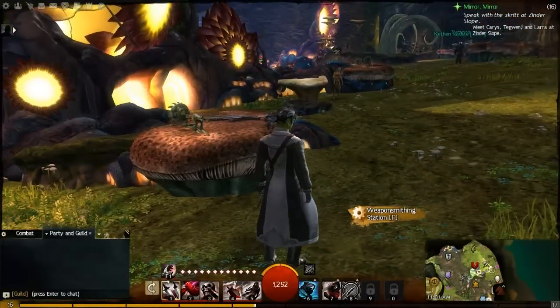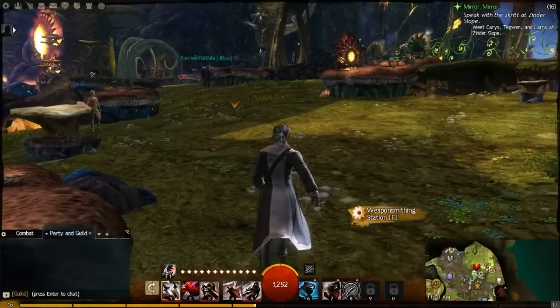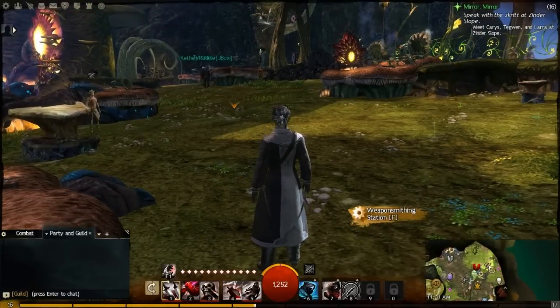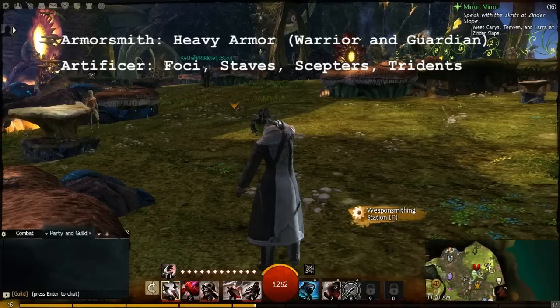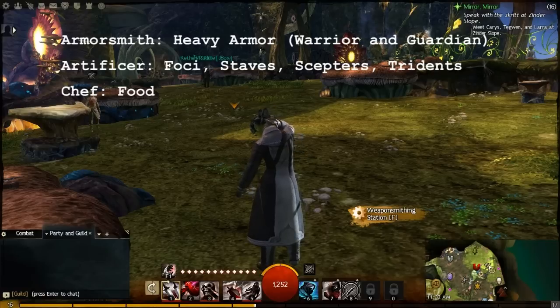These all require you to go to various stations — a weapon smithing station, leather working, tailoring, etc. Going down the list: you got Armorsmith, which makes heavy armor; Artificer, which makes foci, staves, scepters, and tridents — so kind of your magical weapon creator; and Chef, which makes food. Yes, Chef is a full profession — there aren't minor and major professions.